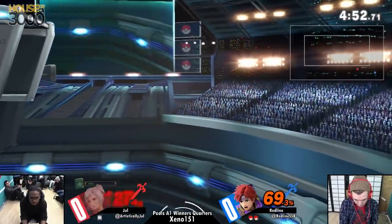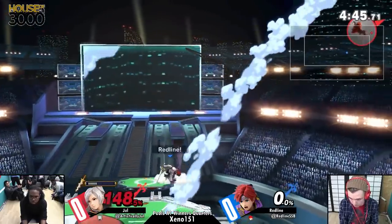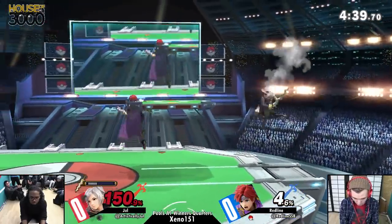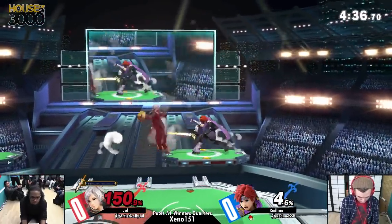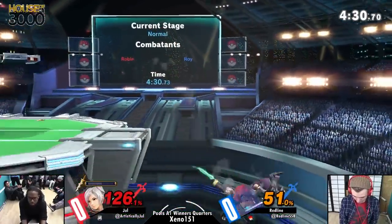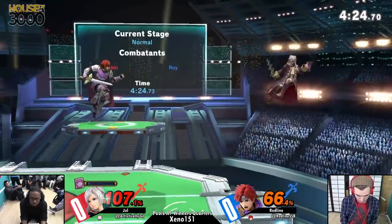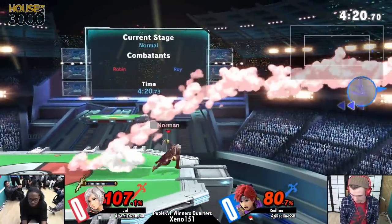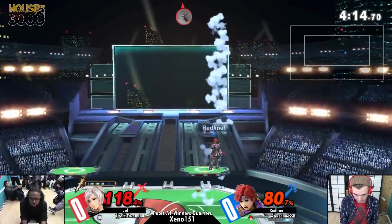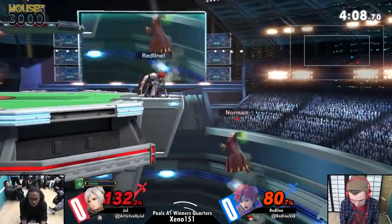But let's not forget, he can edgeguard him. Even though Roy's recovery is technically better than Chrom's, it's still not the greatest in the world. Still gonna live at 150%, but he's offstage against Roy. He just needs the most baby hits to finish off the stock. He's gonna be fishing for these forward tilts, which are super safe on shield. There you go — Nosferatu heals some of that health. He said healer needed... Oh my god! Hold on a second!